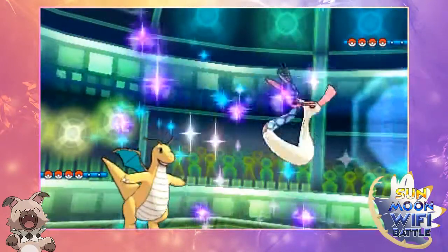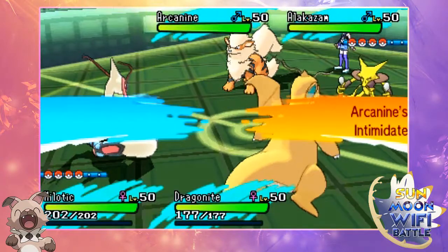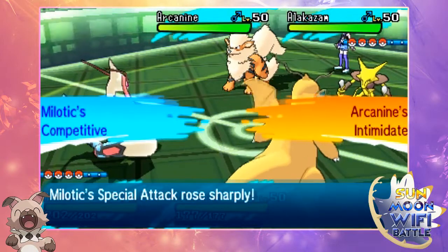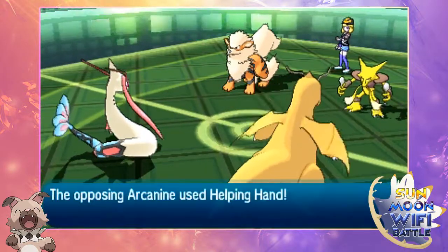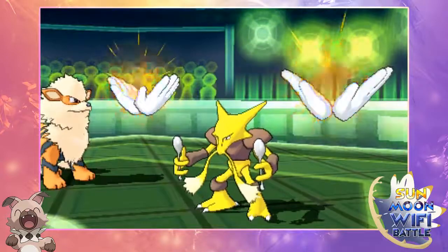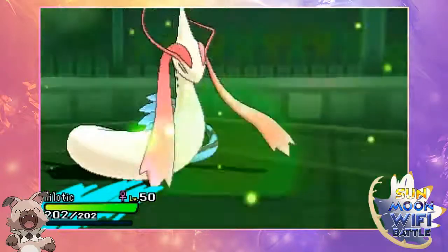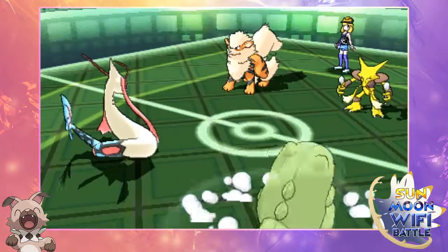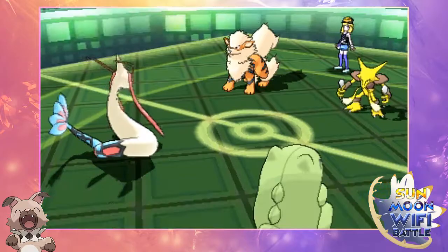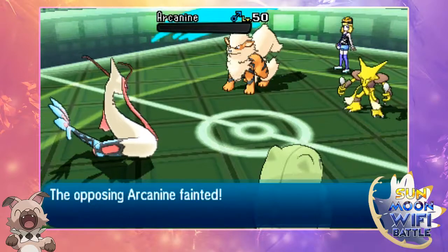Usually people who lead off with Tapu Lele — I usually do as well — but sometimes I like to keep it in the back as a secret. I led off with Milotic because he had an Arcanine, and usually they send that in with Intimidate which is a pretty good counter, so I'm getting that special attack boost. He went for a Helping Hand — I didn't expect that, I thought he was going to burn my Dragonite, so I was planning Substitute. Assault Vest really helps, and the plus-two Scald easily takes out that bulky Arcanine.